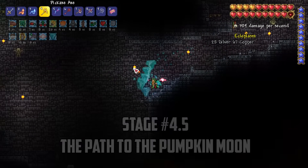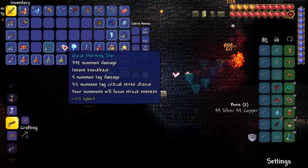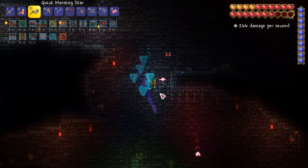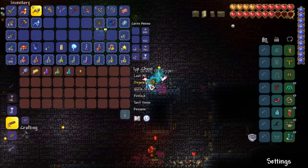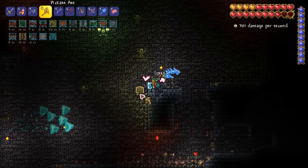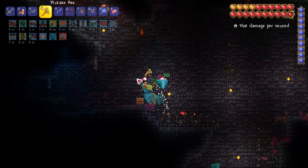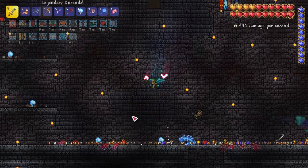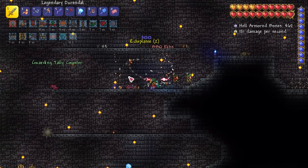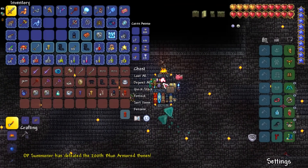I head back to base and upgrade my Ballista Rod to the Ballista Cane using the medals I farmed earlier. After reforging, I challenge Tier 2 of the Old One's Army to get sentry summoner armor sets and sentry-boosting accessories from the Ogre mini boss. I need to farm 75 medals to buy the sentry summoner armor, requiring beating this event 3 times. Thankfully our minions are so strong the crystal barely gets scratched. Next big goals are the Pumpkin Moon and Empress of Light — I first head to the dungeon to collect ectoplasm needed to craft the Pumpkin Moon Medallion.